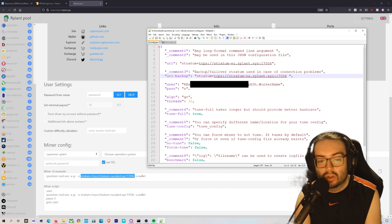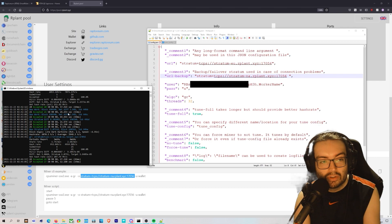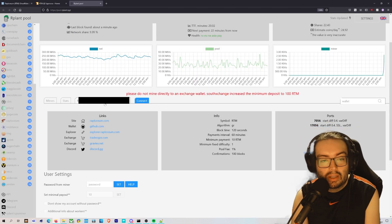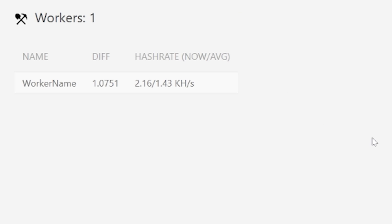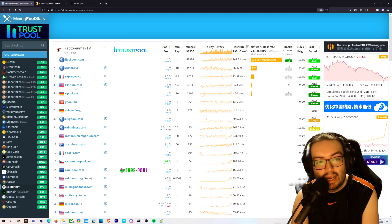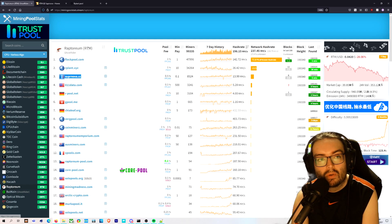Once you've made your changes, hit Save and then run the miner. The miner will start mining. In the pool interface, add your wallet address — the wallet you're mining to — and then click it to see what your income is. I have no hash rate at the moment because it just turned on and I'm recording for demonstration purposes.